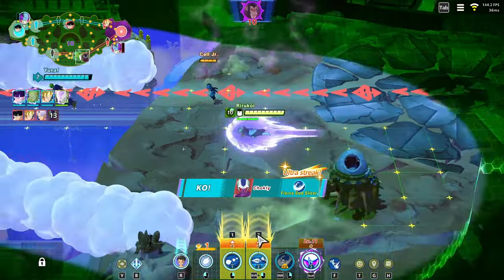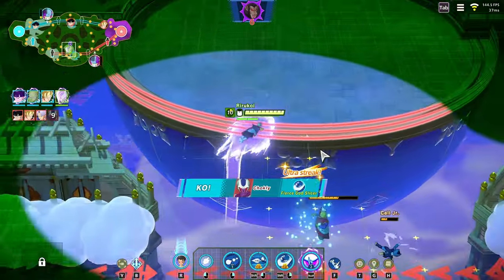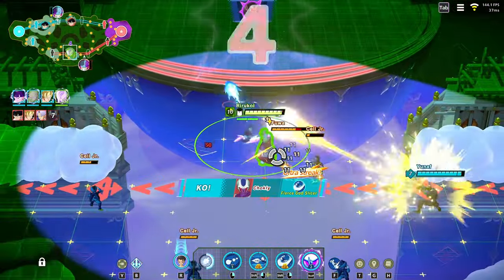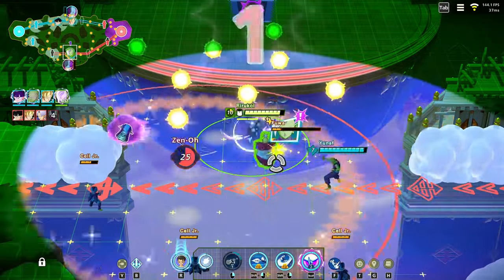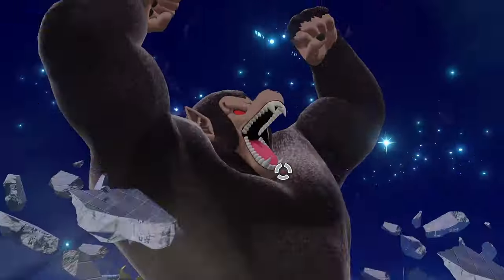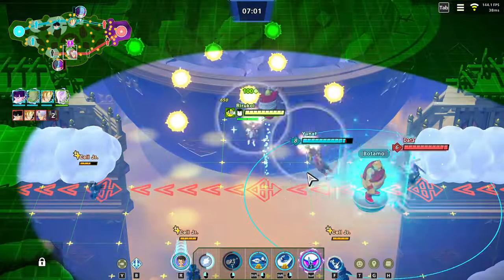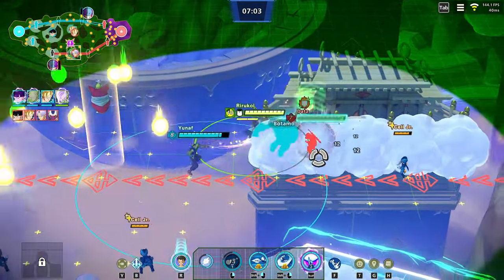The Ozaru is about to spawn, which gives the biggest HP pull out of all the characters you can get on the map - this is where the real value comes in. Taking on the Ozaru could be useful, but if they're on the push it's going to be very hard to deal with at the same time.